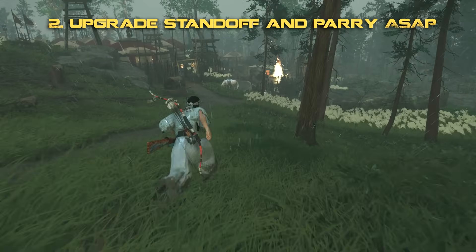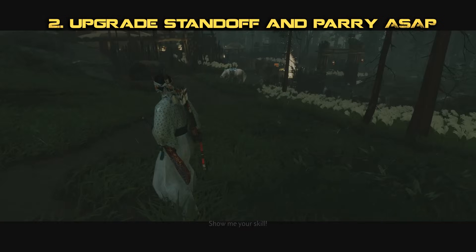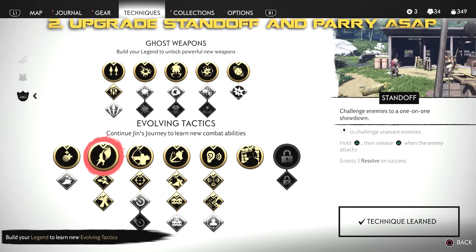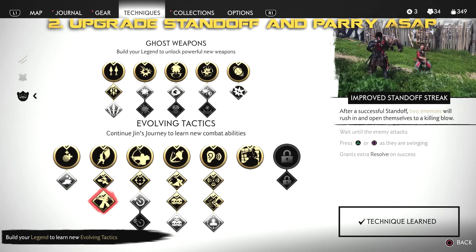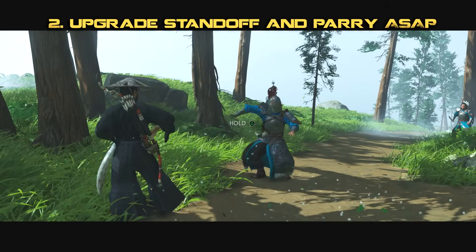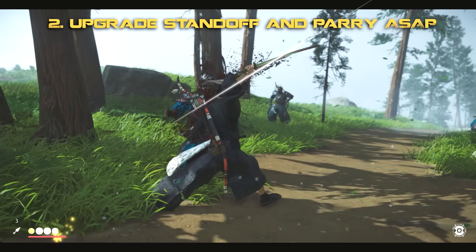Very early on you're given the ability to perform a standoff — this is when you face down a group of enemies before the fighting engages. I'd encourage you to throw as many points as you can early on into the improved standoff streak, which gives you the ability to take on not just one, not two, but three enemies in quick succession at the very start of an engagement.